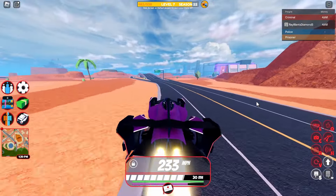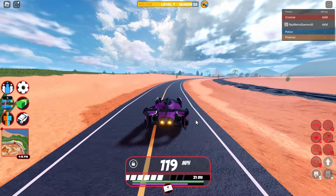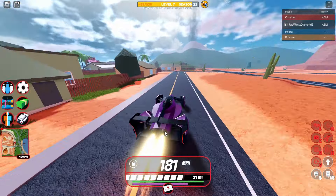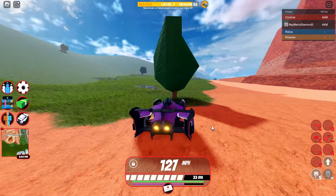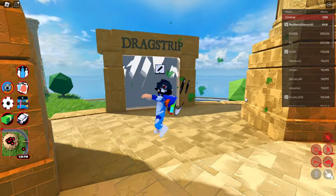One thing I noticed is when you reach 140 miles per hour on this car it starts using its rockets for overdrive — you can see that right there. You can also use rocket fuel, and the funny thing is the rocket fuel also comes out of these rocket boosters, just like this fire.